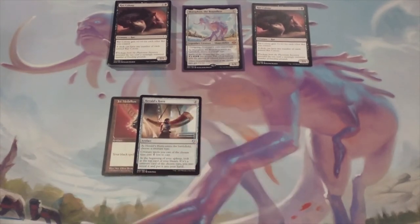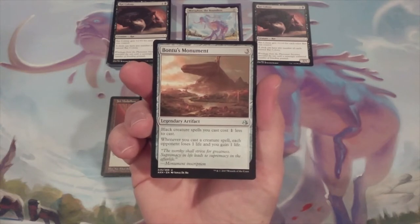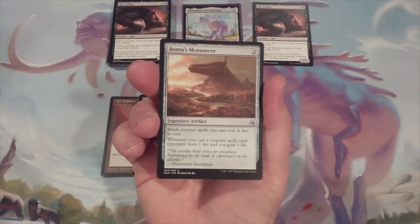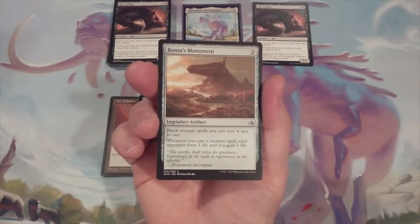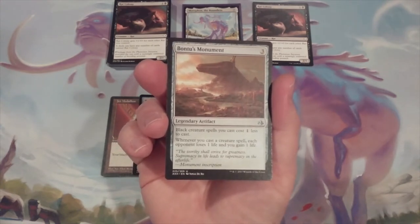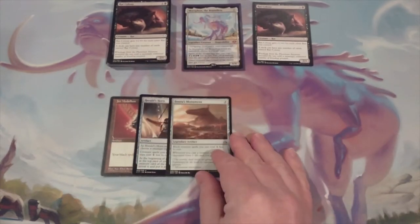Card number three is another artifact — we're going to throw in Bantu's Monument. Three to cast, it comes down as a legendary artifact. Black creature spells we cast cost one less to cast, and with Morphin in play, that will make all of our Rat Colonies free to cast. Whenever we cast a creature spell, each opponent will lose one life and we will gain one life. Bantu's Monument is going to act as a win condition for this deck — more on that in the coming series.